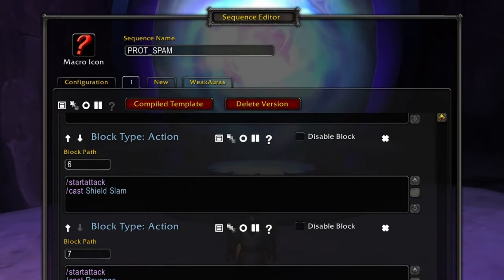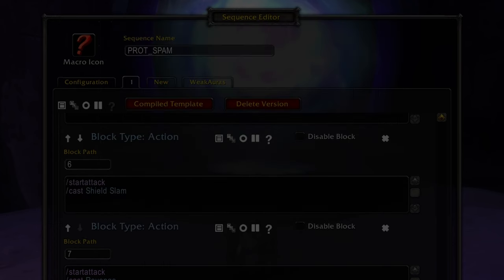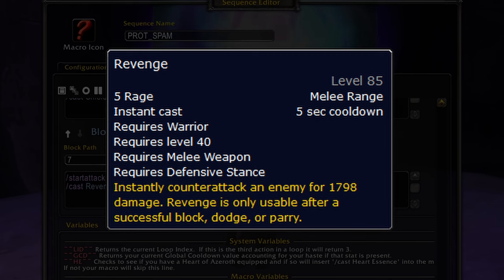Shield Slam is our next ability — massive damage on a six-second cooldown, and it also dispels one magic effect on the target. The Heavy Repercussions talent increases our Shield Slam damage by 100% while Shield Block is active, so you'll notice significant damage spikes when all these cooldowns and procs come together. Finally we have Revenge — a big damage counterattack only usable after a block, dodge or parry. It costs only 5 rage, its damage is boosted 10% by the glyph and 60% by the Improved Revenge talent, which also causes it to strike an extra target.